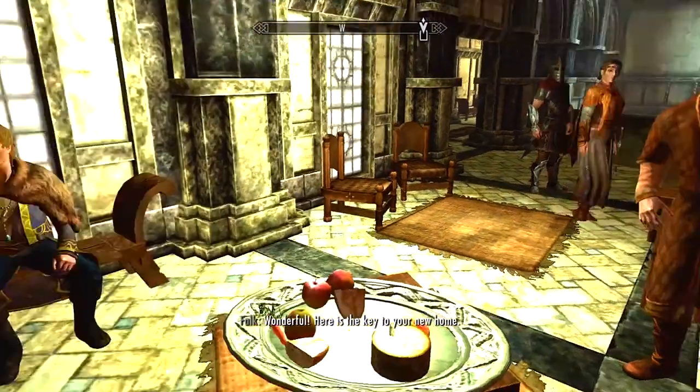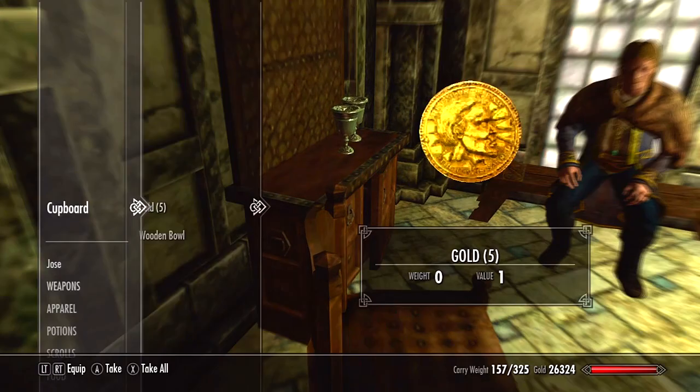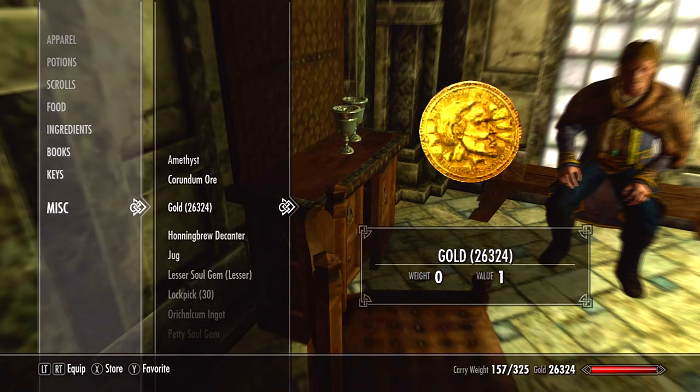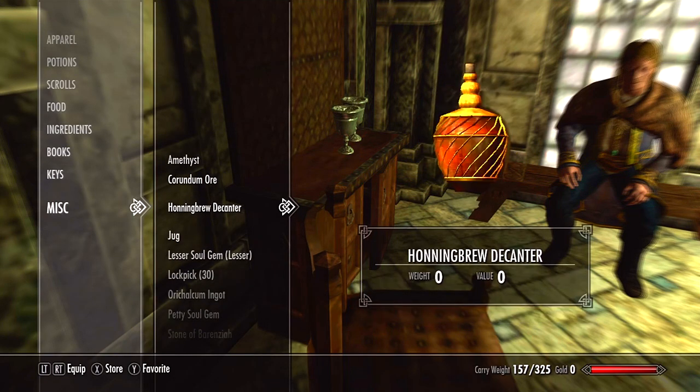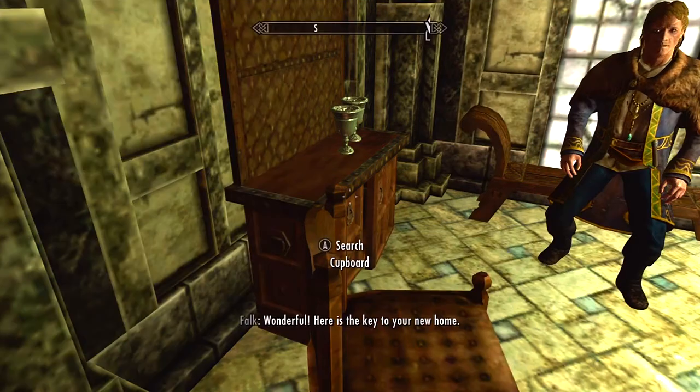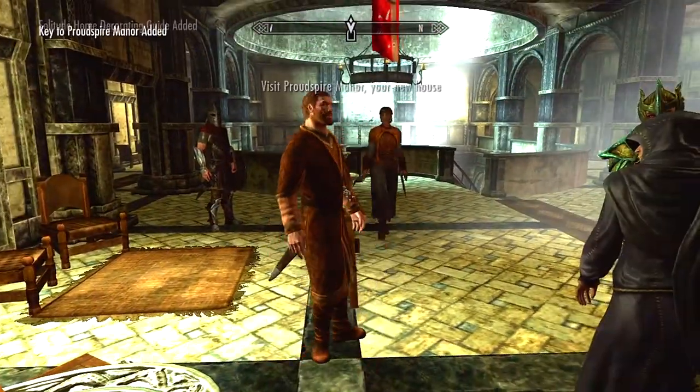...ask him to buy the house. When you click 'I'll take it', you press B really fast and you turn around and store your money right away. What this does is he's gonna give you the key and he's gonna try to take your money, but you're not gonna have your money in your inventory, so he'll have nothing to take.